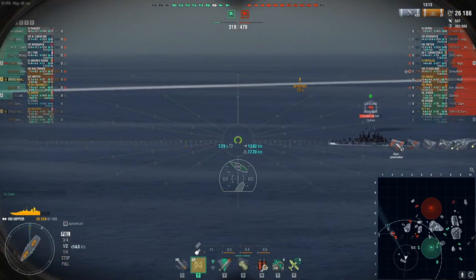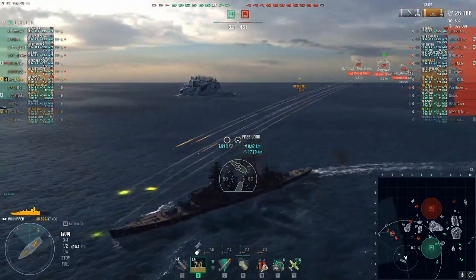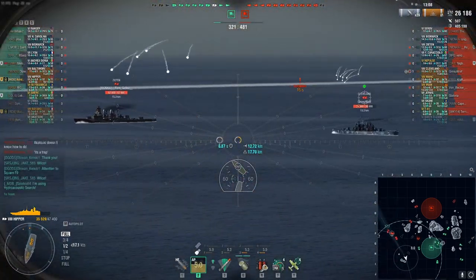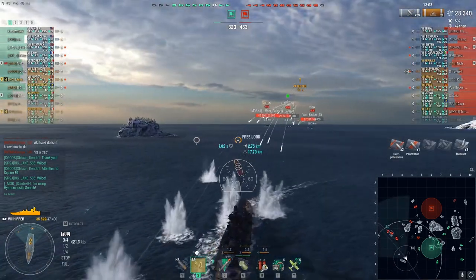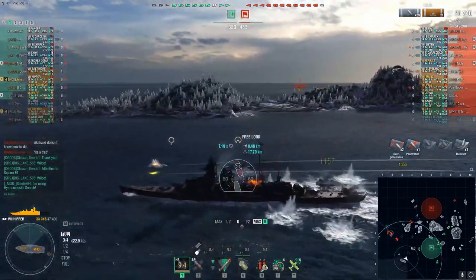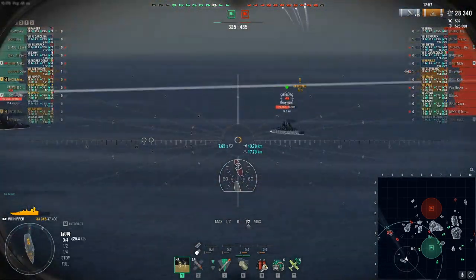Sadly, all I got was overpens. If you run HE, the enemy cruisers know they have a chance to turn around and tuck tail. But if you run AP, they'll be more encouraged to stay coming at you in a straight line, which will help your team kill them easier.